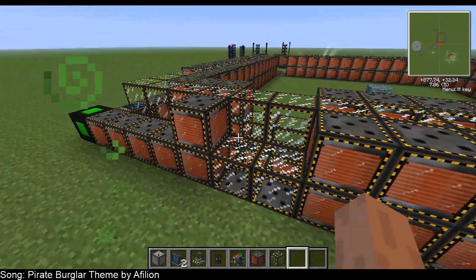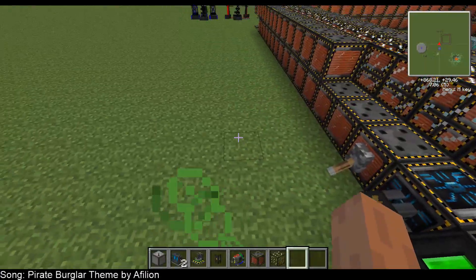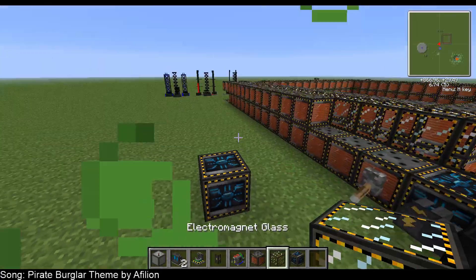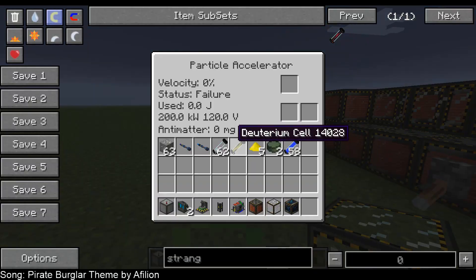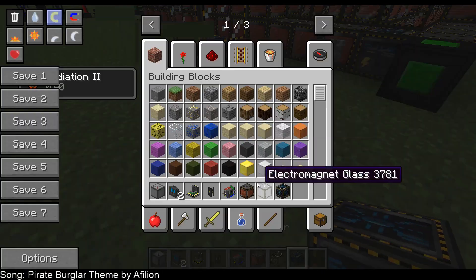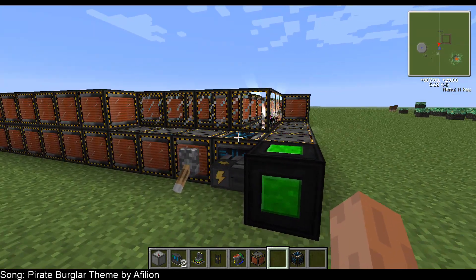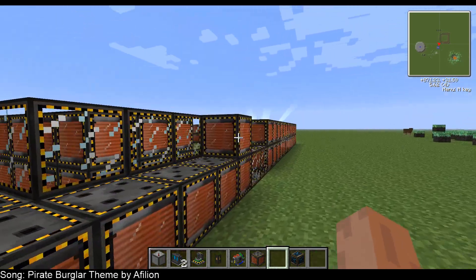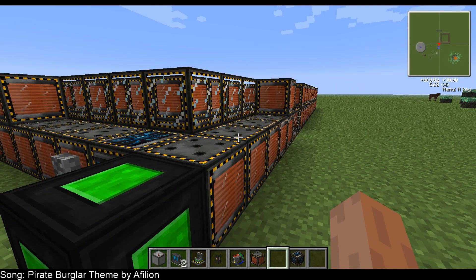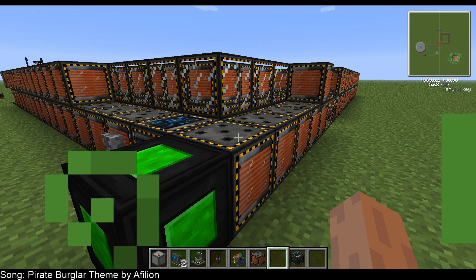The other part I want to do is take the controller and not make it part of the structure directly. You'd have a separate controller over here that handles the logic, and you could place monitors on it to display things like your particle process status and current output. This would connect to your particle accelerator, which would have energy hatches attached to the frame or coils — I'm thinking the coils are the best method. You'd also have item input hatches, item output hatches, and fluid input and output hatches, varying depending on what you're doing.